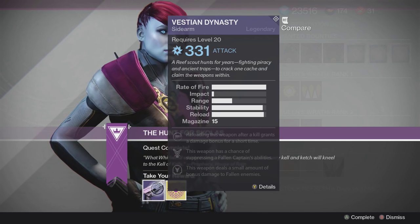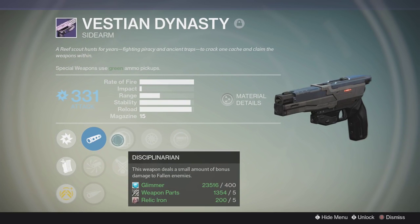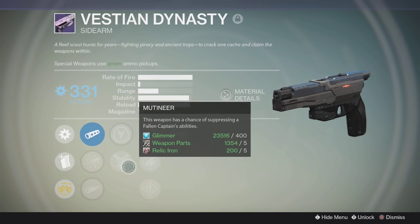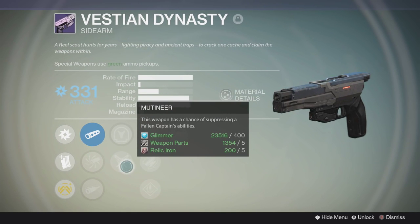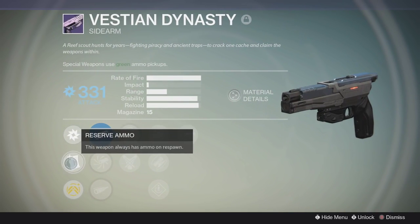It turns out you get it after completing the first mission. So those of you stuck at school today and can't play — that is when you'll get it. For those wondering, it has some interesting perks. The first one is Disciplinarian: this weapon deals a small amount of bonus damage to Fallen enemies. It also has Mutineer, where this weapon has a chance of suppressing Fallen Captains' abilities.